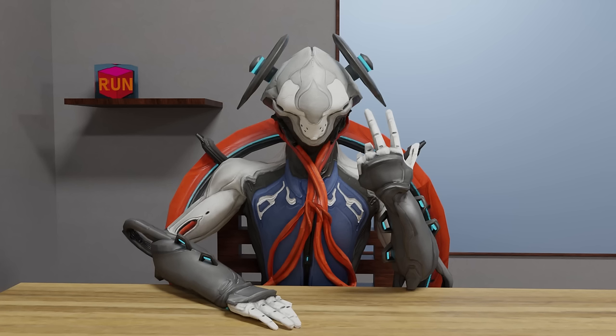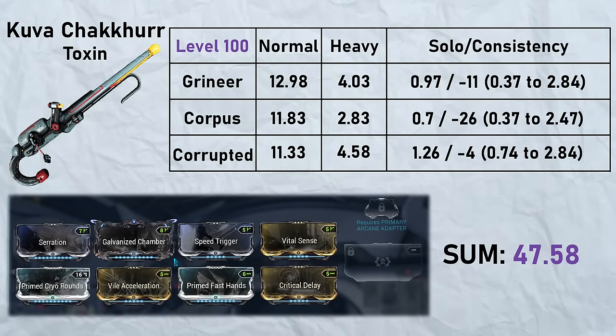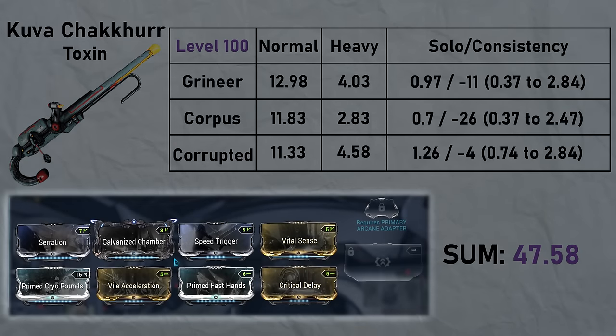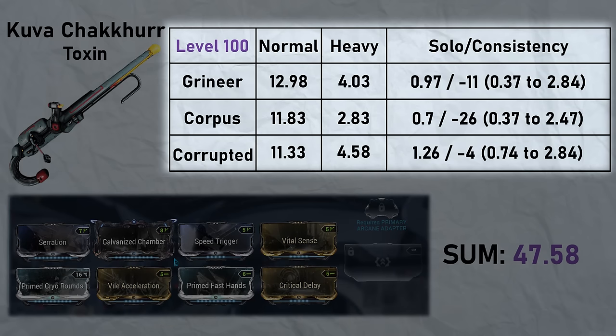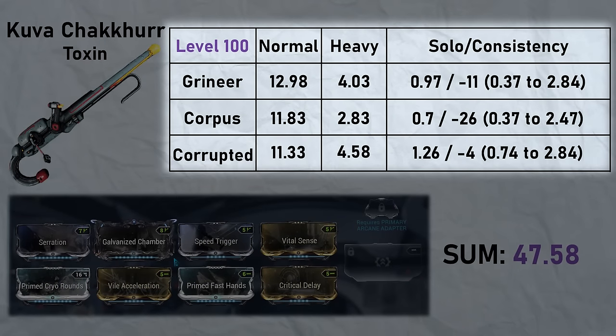There are two kinds of tests: single target and AOE. I have defined an AOE weapon as any weapon that can achieve at least six meters of damage radius. For the single target test, we have weapon name, image, and build — then a chart full of kill times. Each faction has three different tests: normal, heavy, and solo. The normal test group represents an average mission, and the heavy test group is the heavy part tested separately.